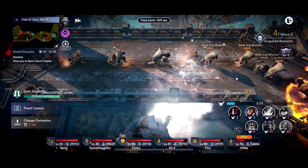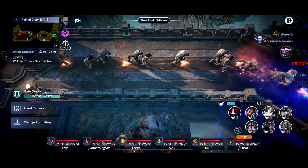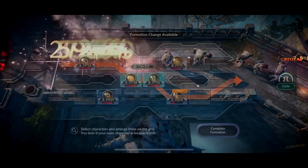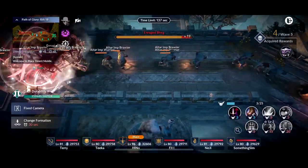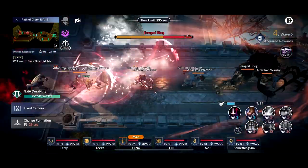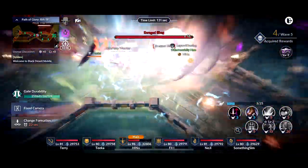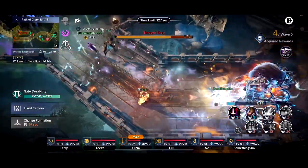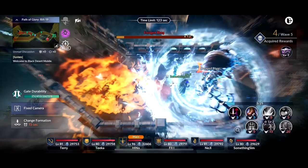If possible, try not to have your characters spread all over the place. Try to have them grouped up or conglomerated together. You can put them toward the front; I just prefer keeping mine toward the back because this character runs all the way over to the beginning, so I just want them over there most of the time.